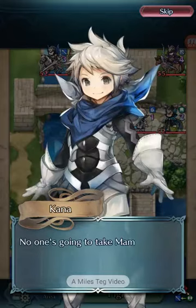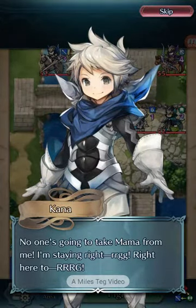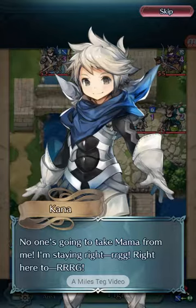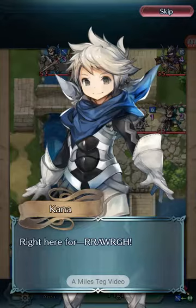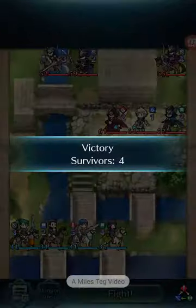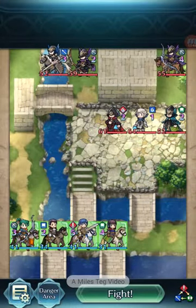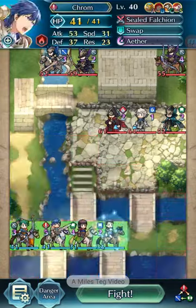Considering that I've never played the Fire Emblem Hoshido games — the three games, Conquest and all that — because I don't own a 3DS, I'm not sure why Kana is throwing a tantrum here. And is the flash supposed to mean he's now transformed into a dragon? Is this a reference to something that happened in the story?